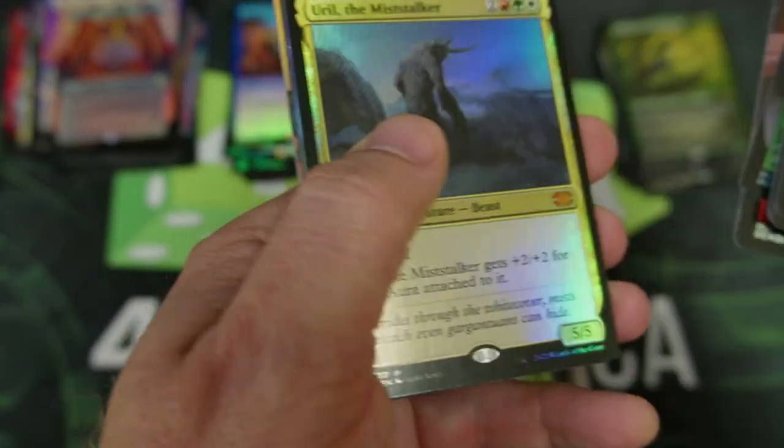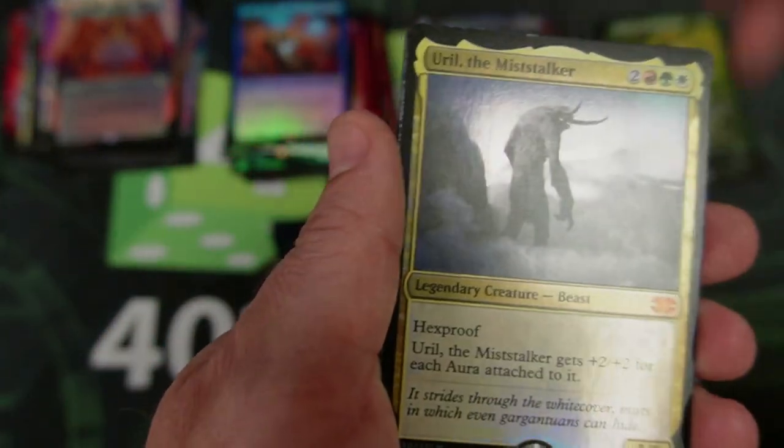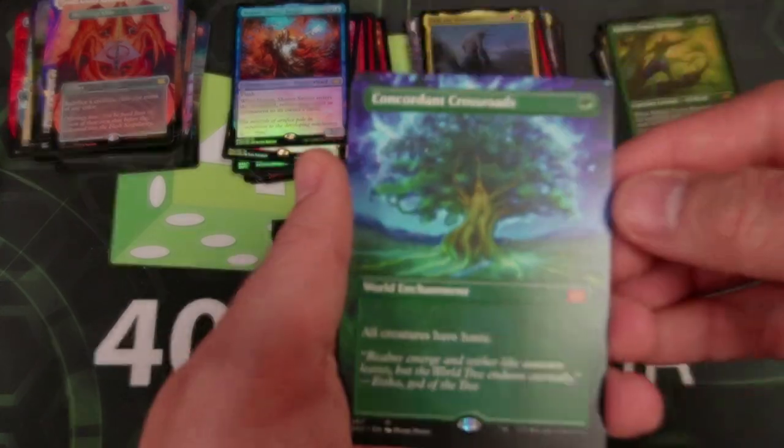Let's get this party started, let's find it! I'm starting right away with the Mist Stalker. Concordant Crossroads — I like that art. Can you guys see that there? Let me bring that up and see if I can get a little closer, get an angle on that. That is gorgeous.